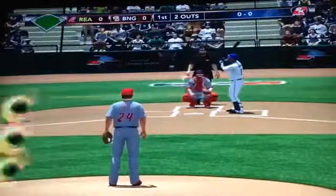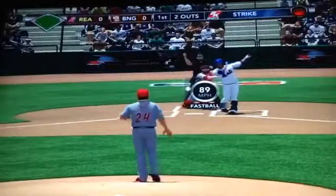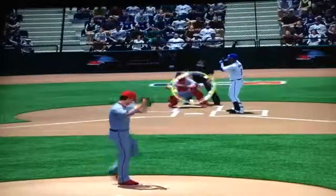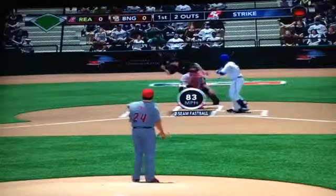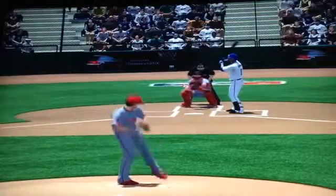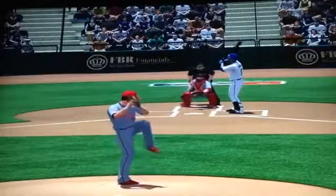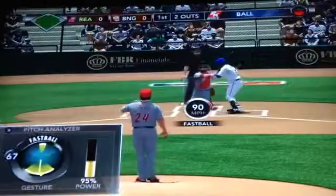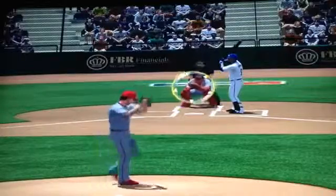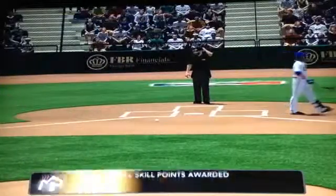Gustavo Maldonado is up to the plate for the Mets. He has a great name so he must be a very good player. First pitch, he swings and misses. Here's the L1 — two-seamer — and it's in there for a called strike. What pitch on 0-2? Let's hope he goes to the curveball. And there's the curveball — Maldonado fouls it off. Here's the 0-2 pitch — ball one. There's very bad movement on that fastball. Here's the 1-2 — strike three. A 1-2-3 inning for the Reading Phillies.